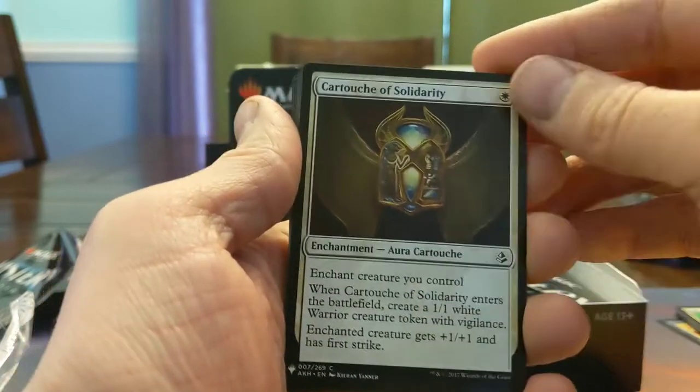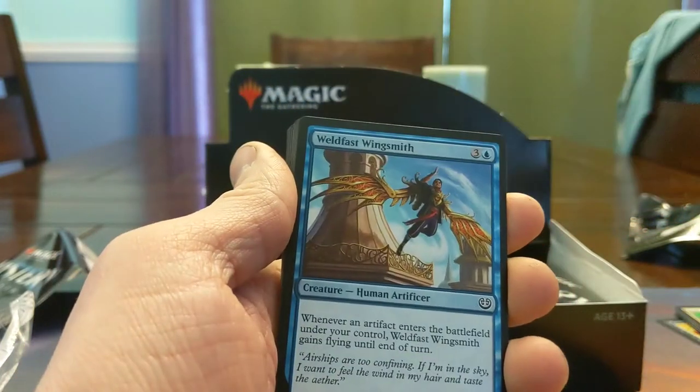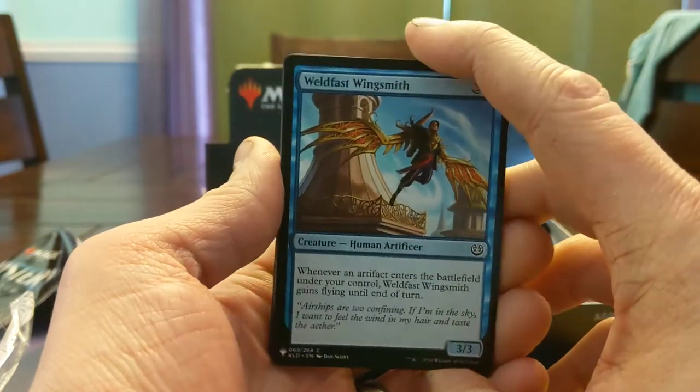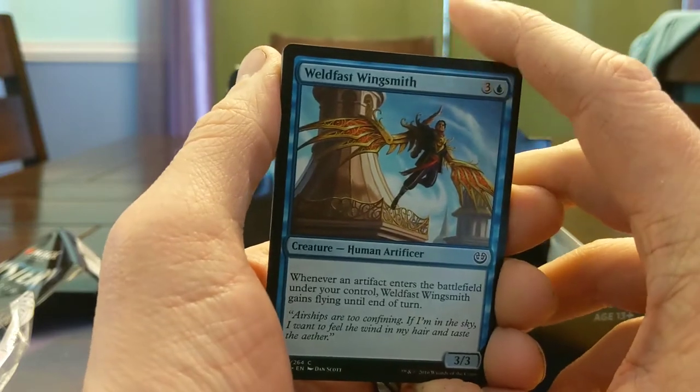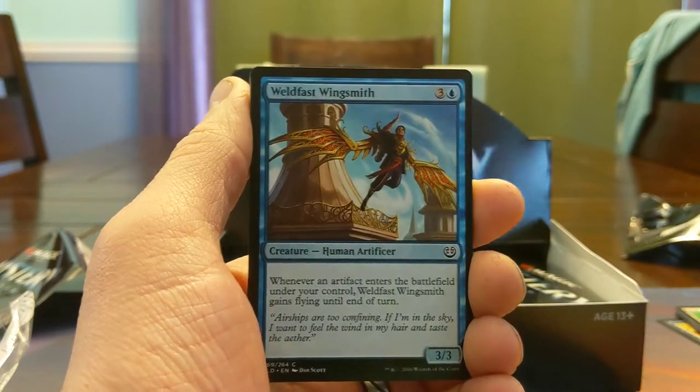Cartouche of Solidarity — the cartouches were all really solid, cool little subtype for auras, for reasons that the trials would bounce them back. Wingsteed Rider — I really like this card. I have a 3D version of this card that I made, it's the only one I've ever done, and I got Dan Scott to sign mine at the Magic Fest.